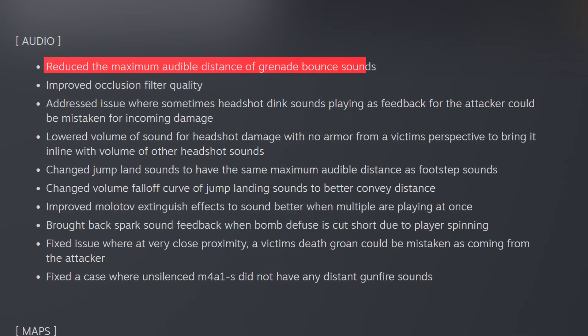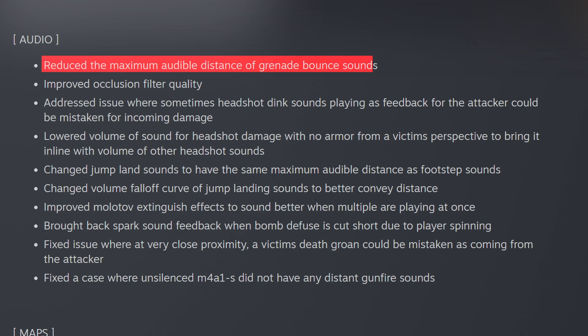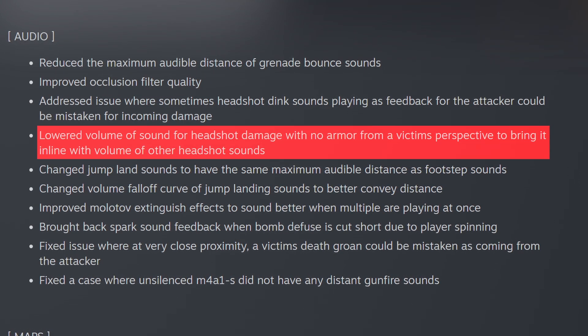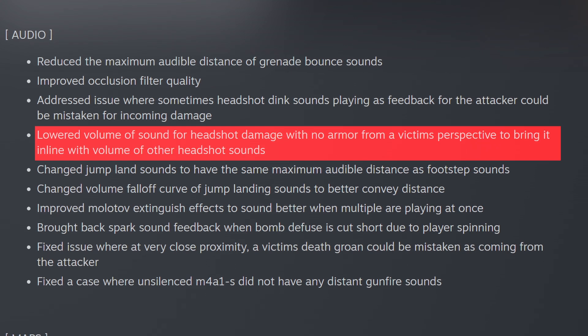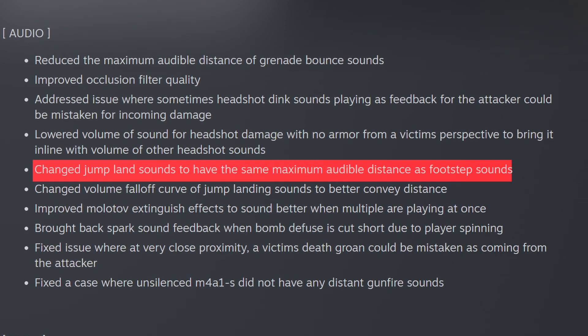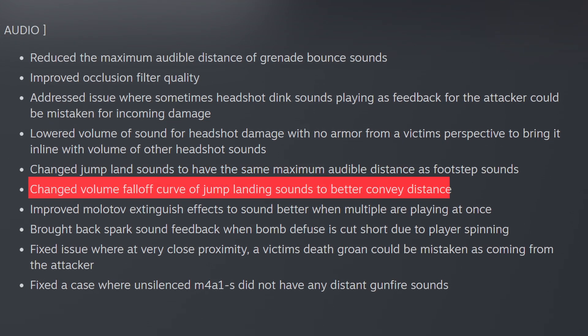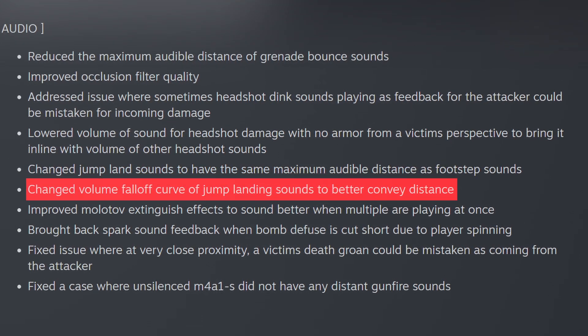In terms of audio, they reduced the maximum audible distance of grenade bounces, improved occlusion filter quality, lowered volume for headshot damage with no armor, and changed jump land sounds to have the same maximum audible distance as footstep sounds while also changing the volume falloff curve of jump landing.